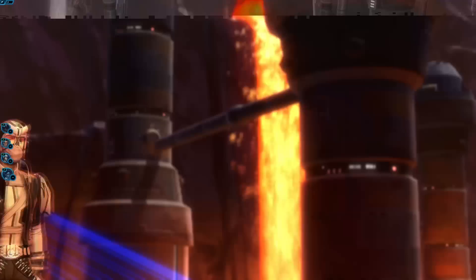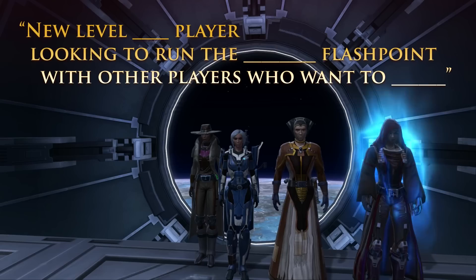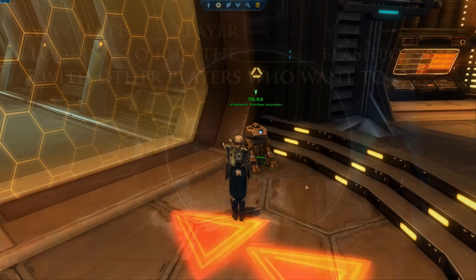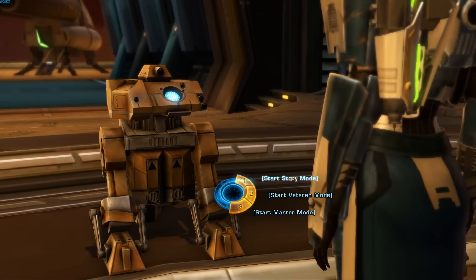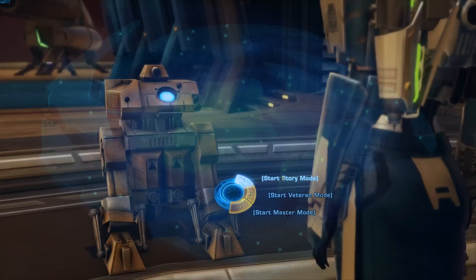Instead, you should be using chat to find like-minded individuals who want to run it the same way as you. If this is your first time, here's the type of message you'll want to post in general chat of the fleet: 'New level [X] player looking to run the [flashpoint name] with other players who want to see the story.' There's also an easier solo version for a lot of the flashpoints that you can do alone or with friends you meet in chat, that can't be accessed through the group finder. I would definitely recommend your first flashpoint be run this way or with friends.